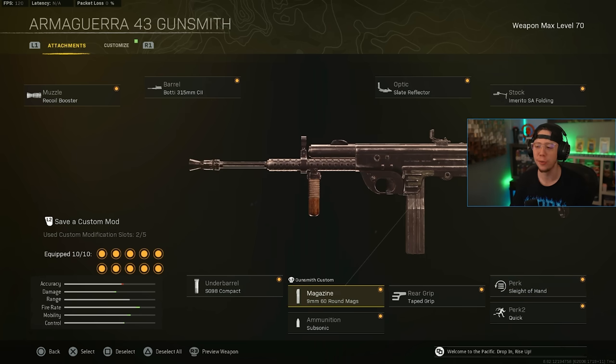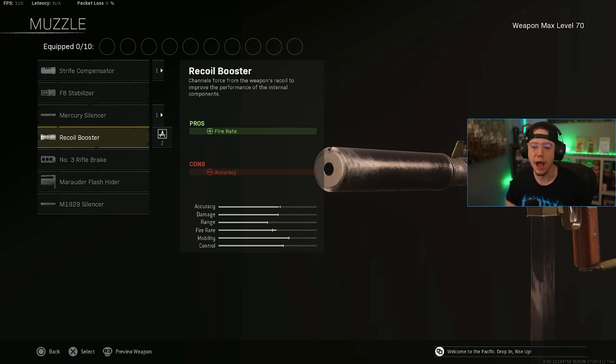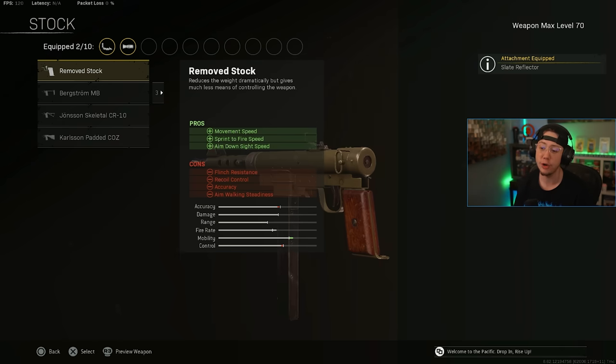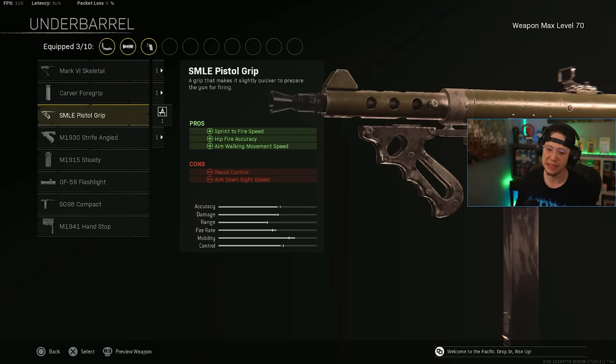At number two, the Blixen got some slight nerfs with Season 5 — not going to be as broken as it was in Season 4, but still in my opinion one of the best SMGs in the game right now. Going to the barrel last since there are a few different builds. We've got Recoil Booster, Slate Reflector, and for the stock I'm going with A-Move for better movement, sprint-to-fire, and ADS — tons of mobility benefits. Underbarrel options include Skeletal, Pistol Grip, Steady Grip, or Compact; I prefer Skeletal personally.